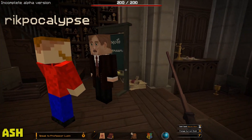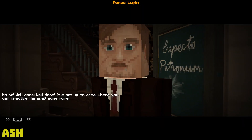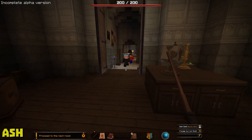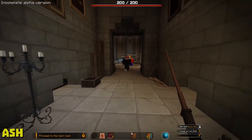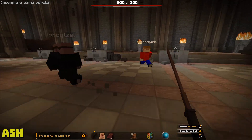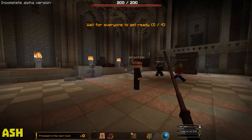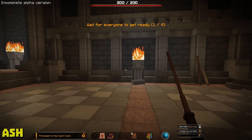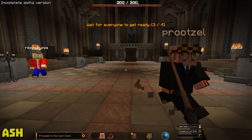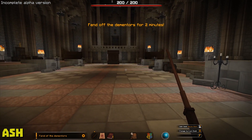Do you guys have to talk to him? Yeah. I have to talk to him. Speak to Professor Lupin, yes. Proceed to the next room. Will do. All right, get ready, y'all — let's defend them off for two minutes. There's going to be spookies. Price, what's the worst thing about going to prison? It's the Dementors — they come right down and bring the soul right out of your body. Also, wait for everyone to get ready. Why does mine say zero of four? There we go. I think it's waiting for your spell to recharge. I think everyone needs to be over on this side of the room. Okay. Here we go. Fend off the Dementors for two minutes.